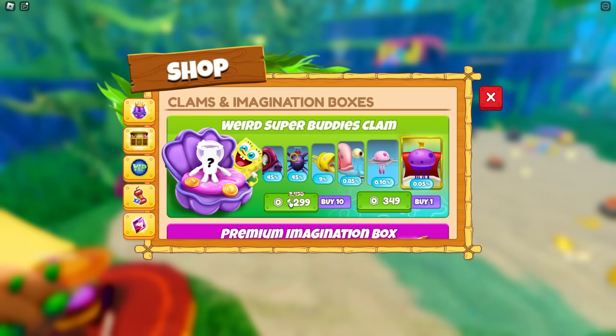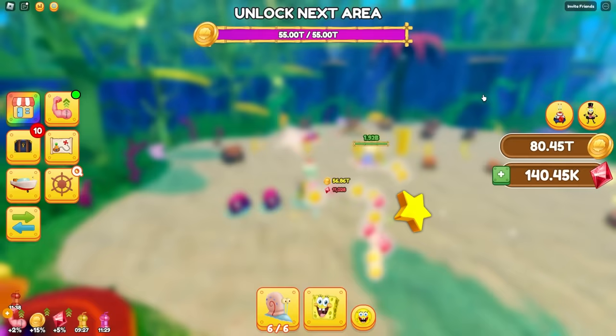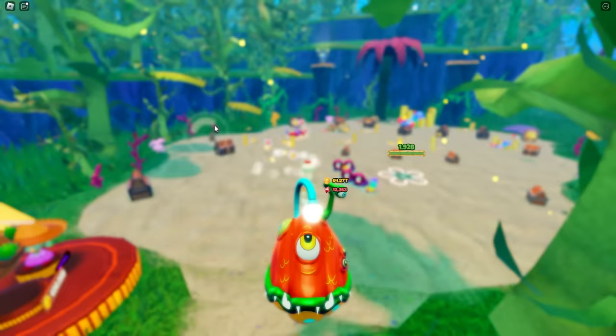I know what I can do now — I can get more of these weird super buddy clams. 1,300 Robux again. We're doing it! Boom! Should I open up eight again, Mia? You might as well. Give me something good! Oh my gosh, I got nothing good from that. I just spent all that and I literally got nothing.